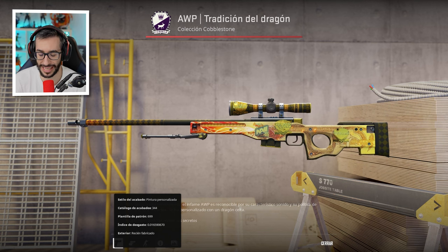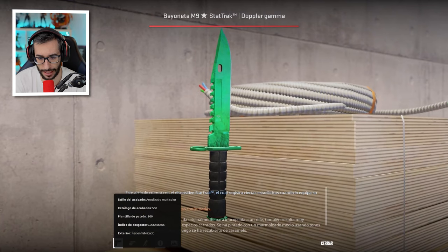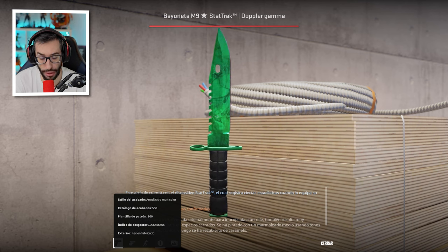This guy has gone all in. The JW, Device and Fallen stickers — I would say they are worth thousands of euros. This one, and on top of that the float is also generous, 0.01. Well, here we have an Emerald M9 Star Track Factory New with a float of 0.006.